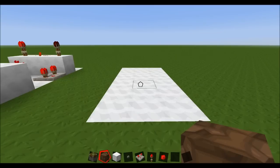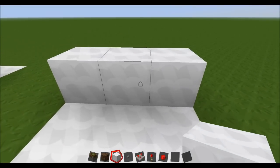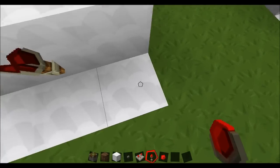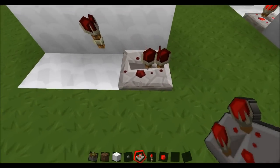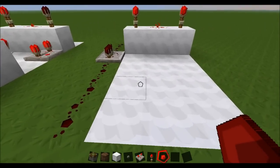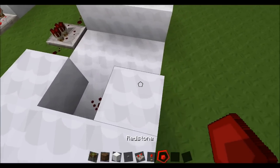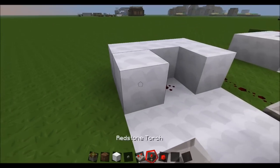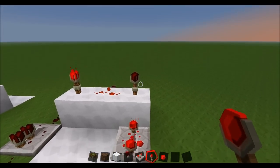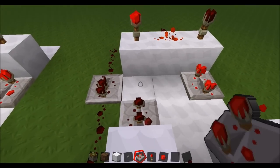So let's build it real quick. We start off with a 3 by 6 plot, and we need to build an AND gate like so. This is going to be where the signal actually comes from, and then we can send this back to the front here. The input is going to be in the front with a button, which goes into this piece of redstone dust, which will turn off this torch. But because of this delay on this repeater right here, the torch on top here will stay powered off for just long enough to complete the AND gate.